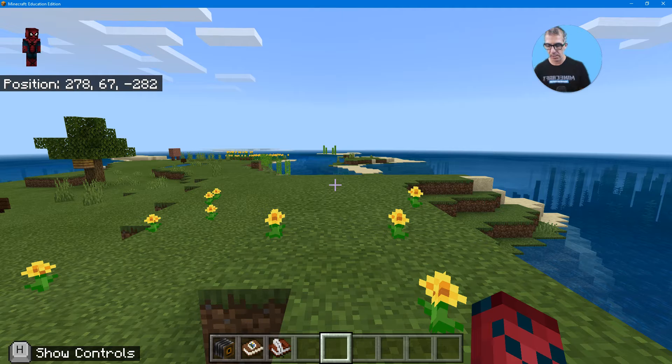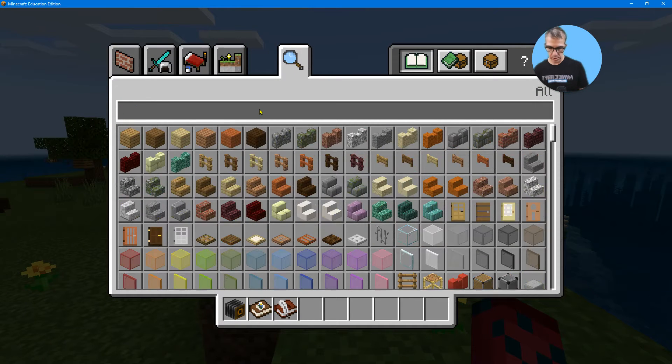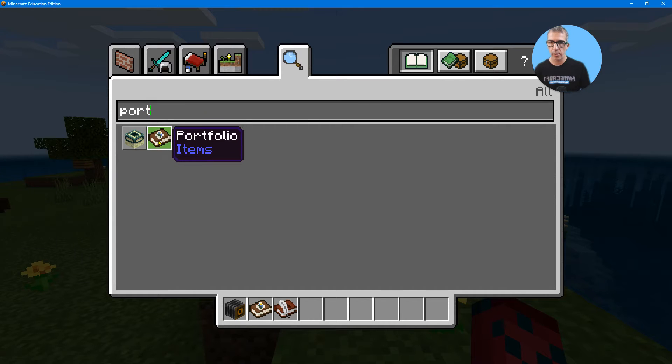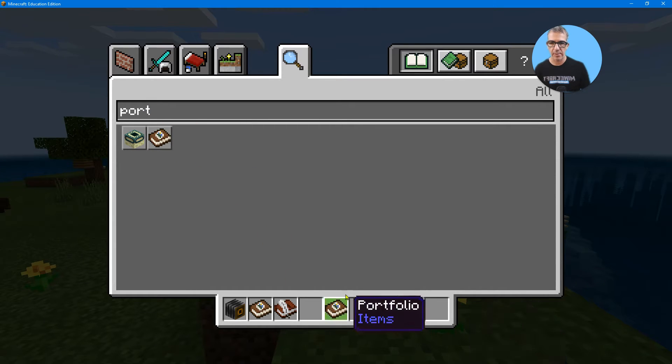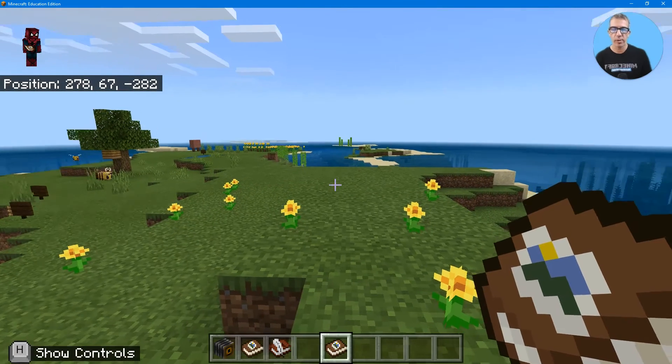If you are playing this Minecraft game where it was automatically given to you from this particular world, if not, just go ahead to inventory and start typing in 'portfolio.' Notice I have an end portal and a portfolio, so I can just grab it and put it in any slot and close out. And so now I have a portfolio.